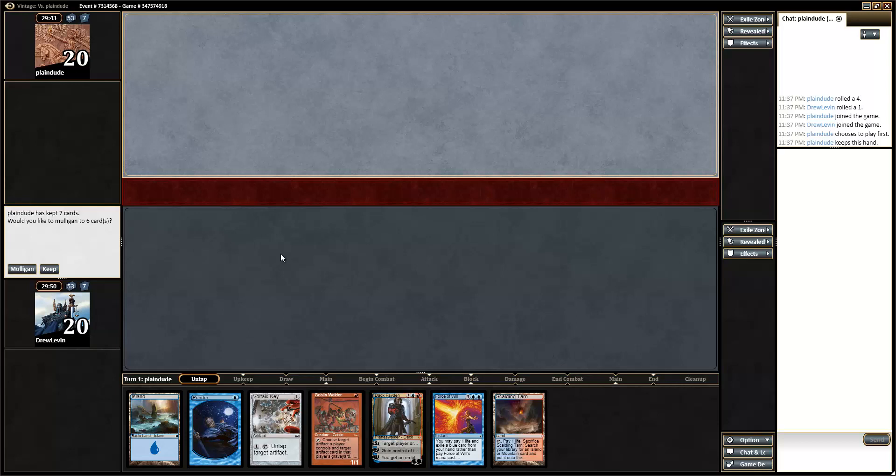Hello and welcome back for match 2 with Blue-Red Blood Moon in Vintage. We are on the draw and I feel a little bit better about this interface. The card images are small and the red zone is there for no reason because no one attacks in Vintage, and you have to look pretty hard for the important stuff. But the life totals are big — I could get used to this.